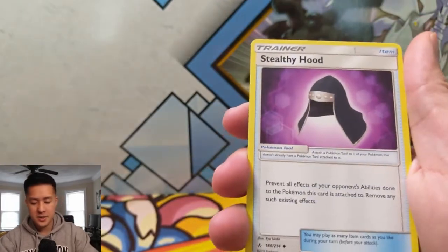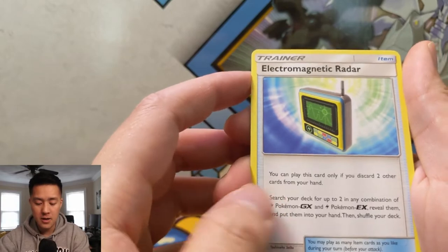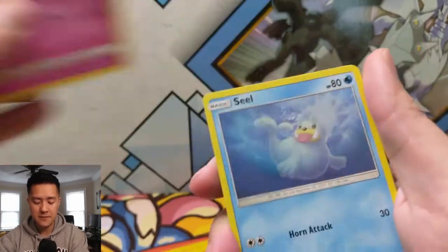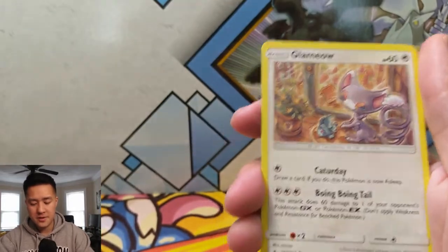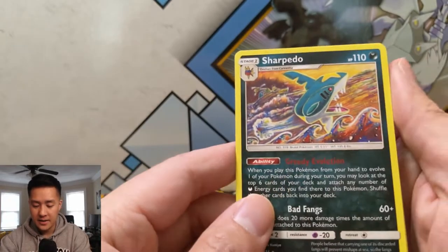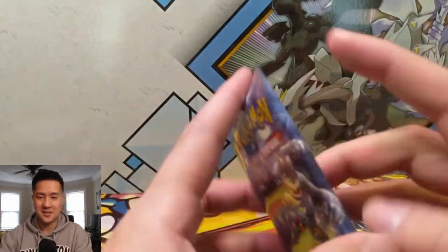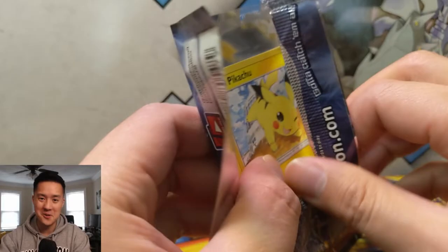All right, we got Grass Energy, Stealthy Hood, Chatot, Electromagnetic Radar, Clefairy, Seel, Gligar, Misdreavus, Glameow, and then Porygon for the reverse — always a fan of Porygon. And then not always a fan of Sharpedo — I always think of that Sharknado movie whenever I see him.